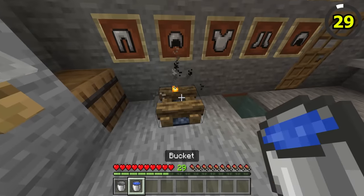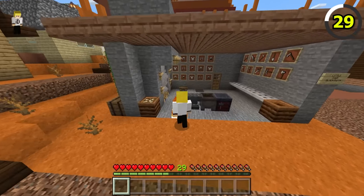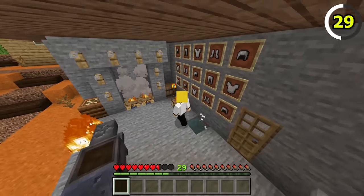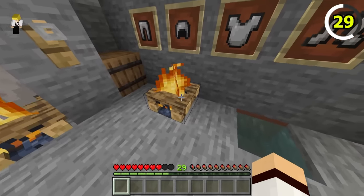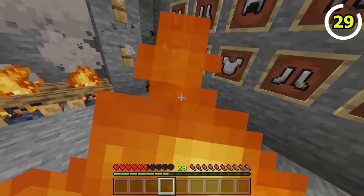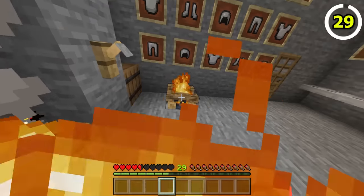If you accidentally put the campfire out, not to worry — you can relight campfires with your burning body, which is a bit weird. That's right, on Bedrock, if you're ever on fire, just stand on top of an unlit campfire because it will light it. I'm not so sure if you'll survive though.